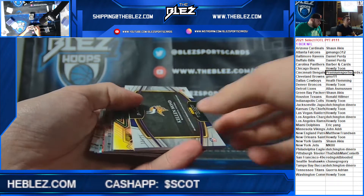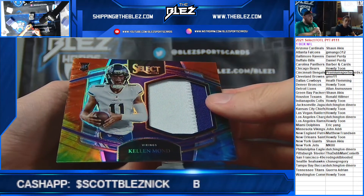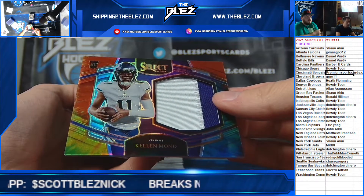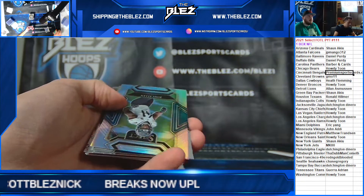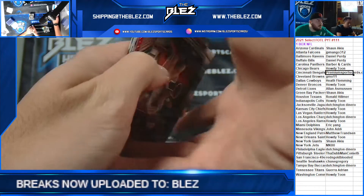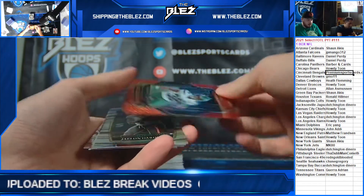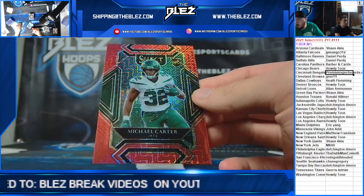It's not terrible, for the Vikings — oh, it's a tie-dye patch of Kellen Mond, nice. I thought it was the RPA, 10-25, just missed the jersey. Michael Carter, Lance — red is Michael Carter, the Jets.